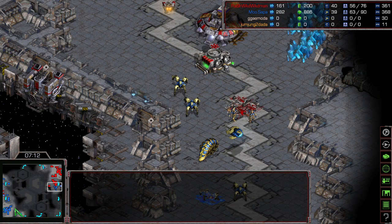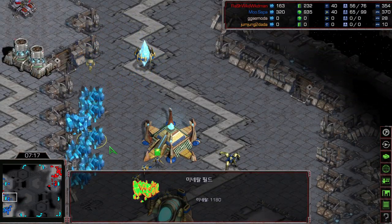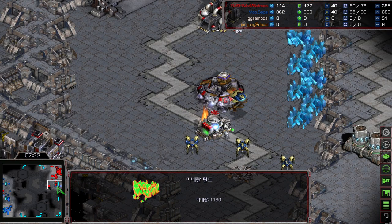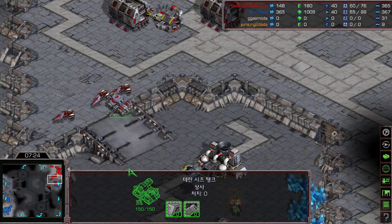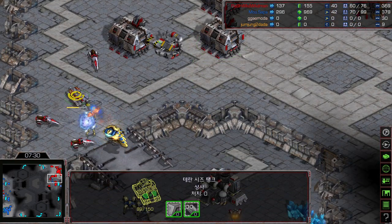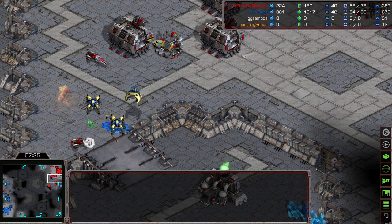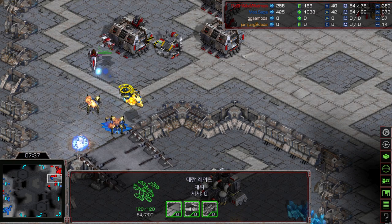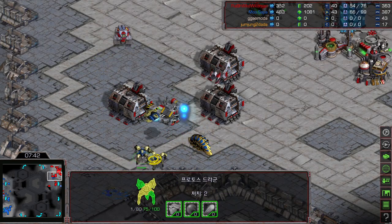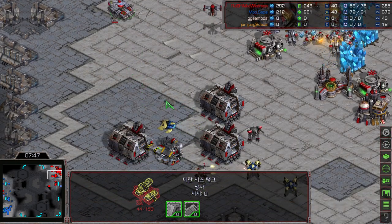The two vultures were hurting Mini's main base, but Mini is giving up mining time. It's also hurting Flash's natural. Flash is picking up some of his army and a siege tank, but is left with only a single tank and two vultures. Mini unloads on top of Flash's siege tank, throws scarabs, takes out the vulture, and picks up the siege tank. There's going to be a single race — but where is Flash's army?